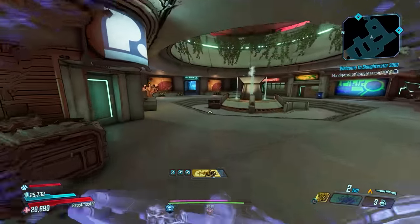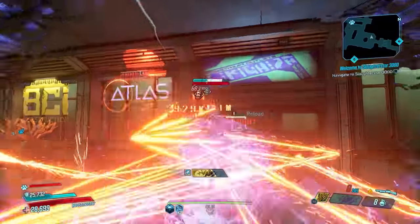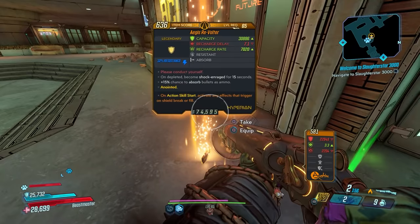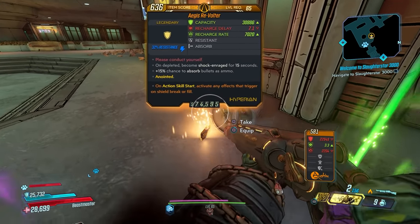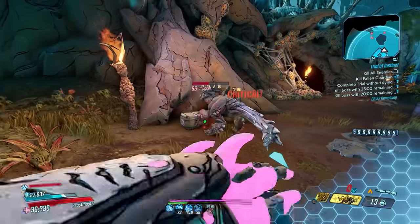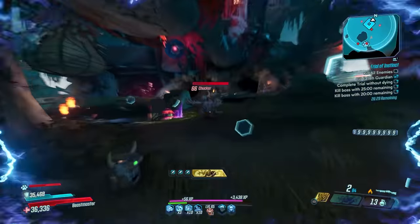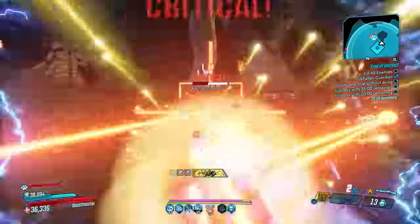The trick to using this shield to maximum efficiency is to get the action skill start anointment on it — that's the one you want on all Vault Hunters. That way, whenever you pop your action skill, you automatically trigger the shock and rage effects, giving you more damage for 15 seconds while using your action skill, which is already your character's strongest moment.